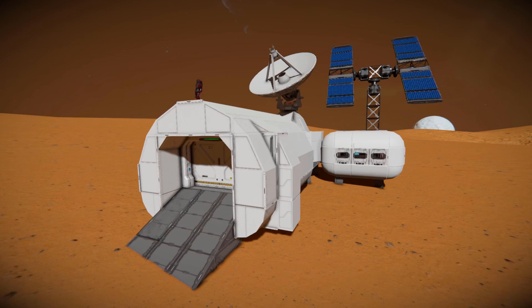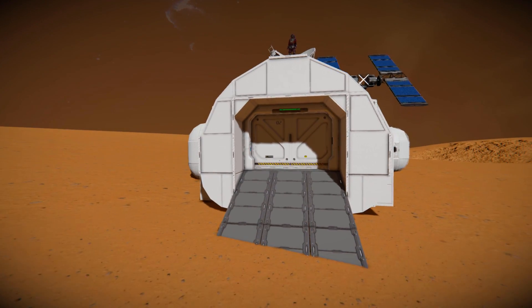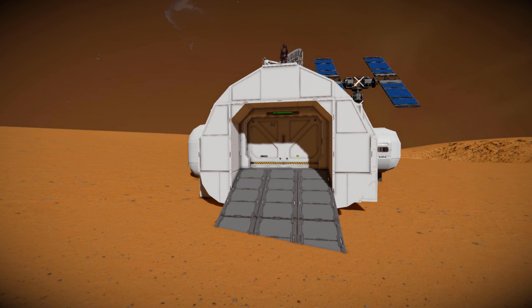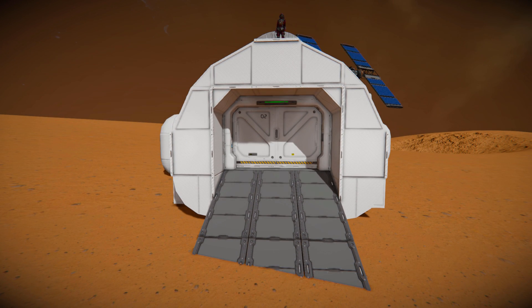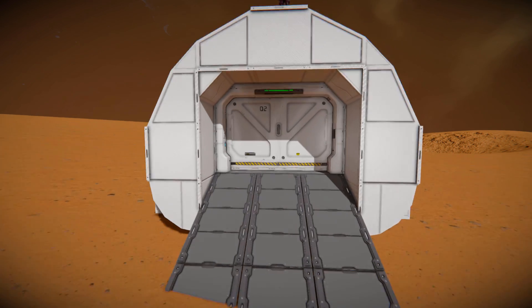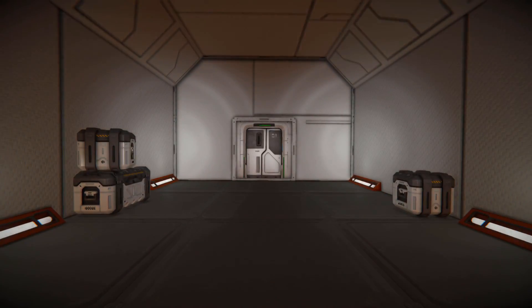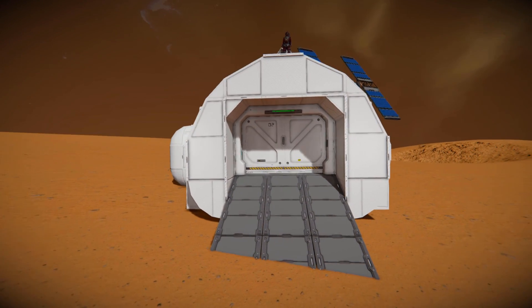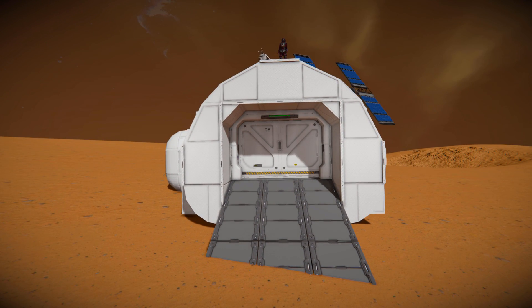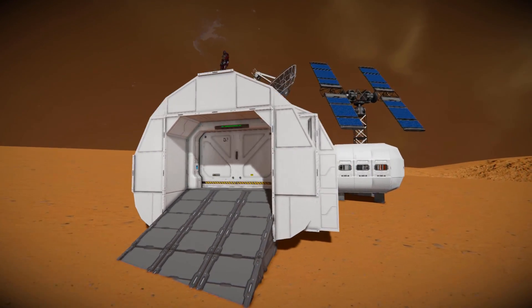We're going to have a very quick look around the outside, then go for a tour of the interior. At the very front, we have our brand new gate to allow us to get a small vehicle in and out. Surrounding the gate, we've got some carbon fibre white blocks, which is the main theme of this habitat.